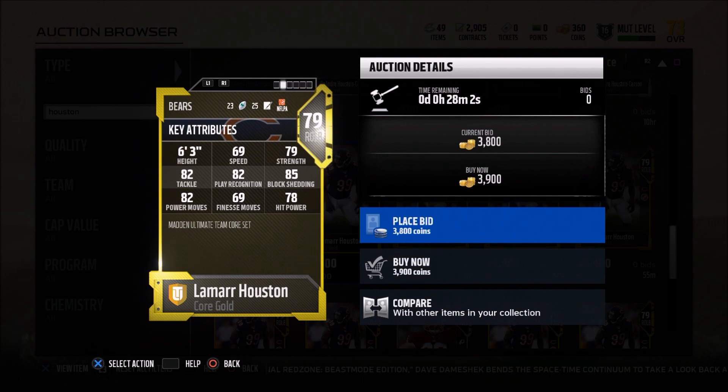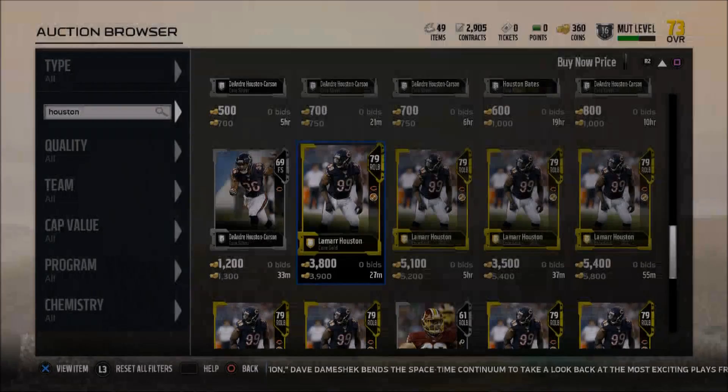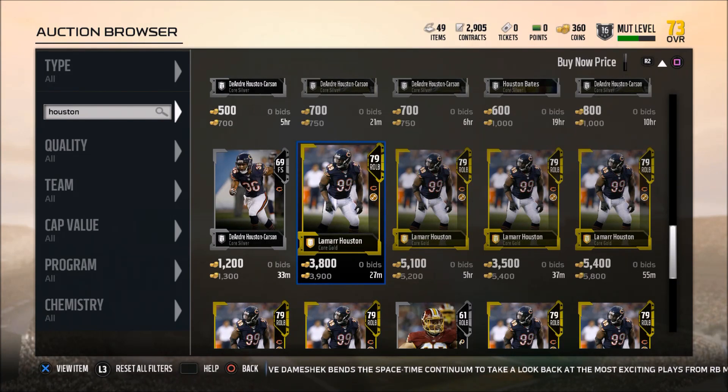I think this is as good as you can get at defensive end right now in the game, and the cost is only 3,900 coins. This is who I would recommend you put on your squad — Lamar Houston at about 3,900 coins. Add this guy to your squad; I guarantee your defense will become much better.